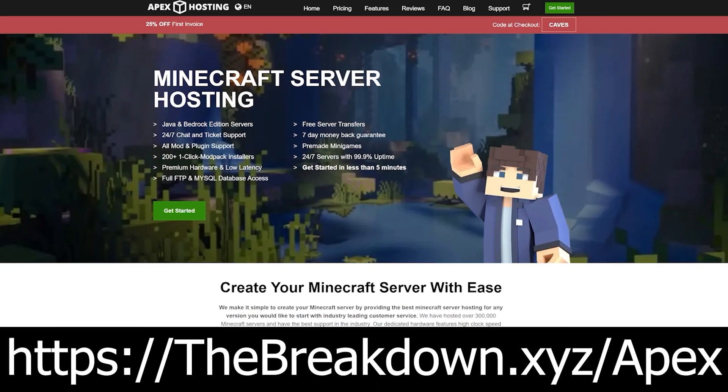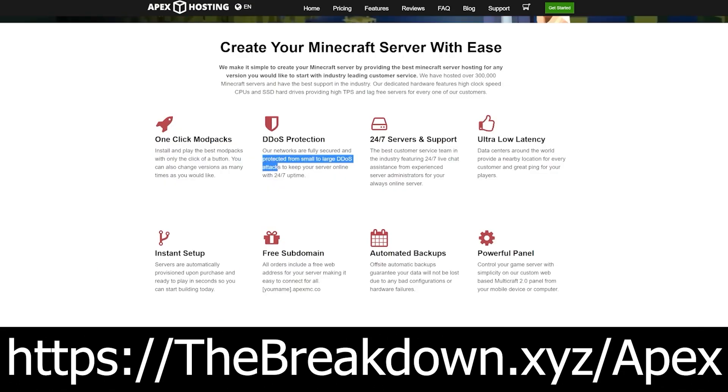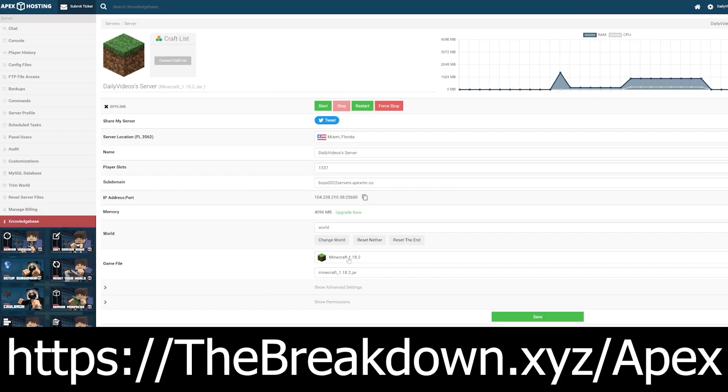Today's sponsor is Apex Minecraft Hosting. Go to the first link down below — thebreakdown.xyz/Apex — to start your very own 24-hour DDoS-protected Minecraft server. At Apex, you can do anything with your server: add plugins, add mods, or choose from over 200 mod packs with one-click installation. They also have 24-hour, 7-day-a-week chat support with a real person. We actually host all of our Minecraft servers on Apex Minecraft Hosting.